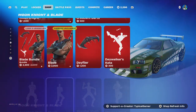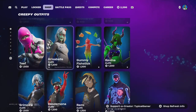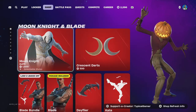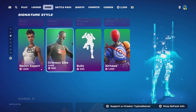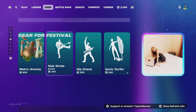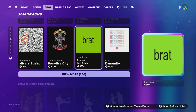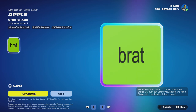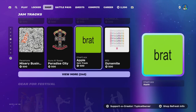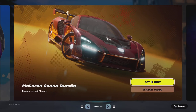Not gonna lie, this item shop is pretty mid. There's really not much that's new or actually good. The only thing that looked interesting was the Assault Trooper since it's a season one skin. But overall, what the hell is this? I'm gonna go ahead and end the video here because that's gonna be it for the item shop update.